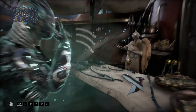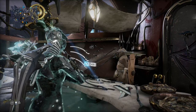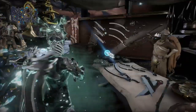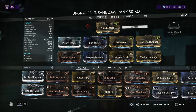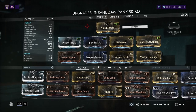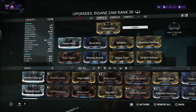What you should be looking for in a Zaw is something with amazing critical chance, because it's going to be a killer weapon for you. Here's my Zaw build — this is the insane Zaw I was just showing you guys and how I built it. I really do love this Zaw.